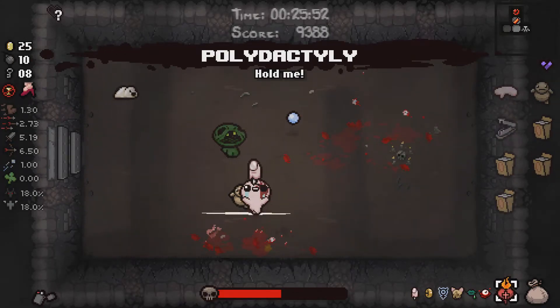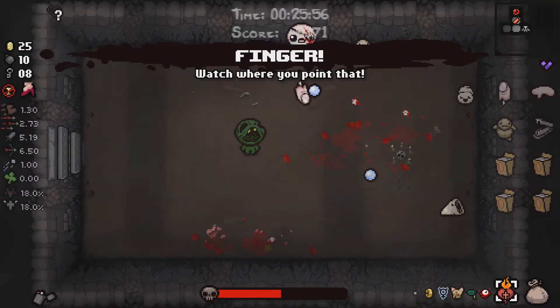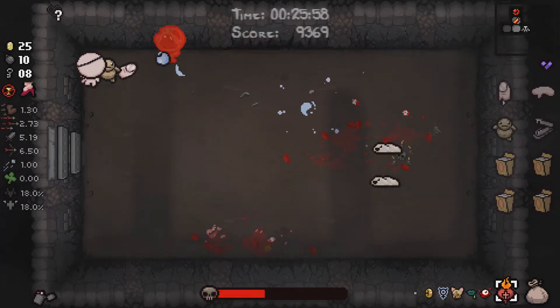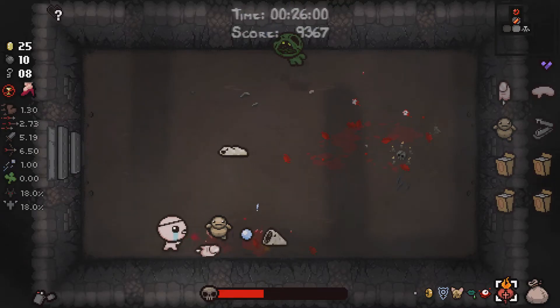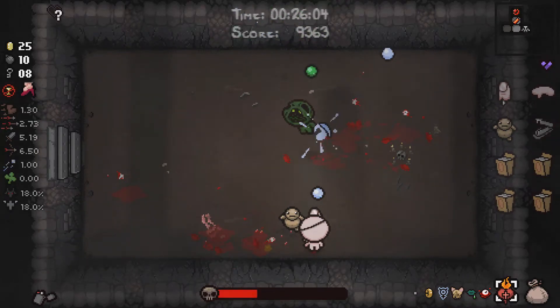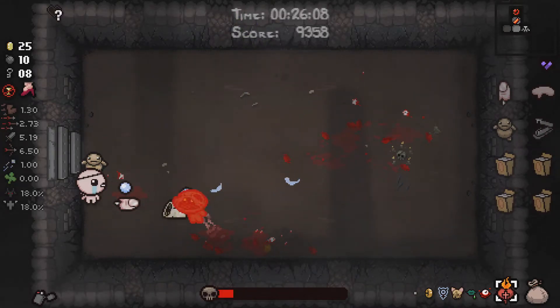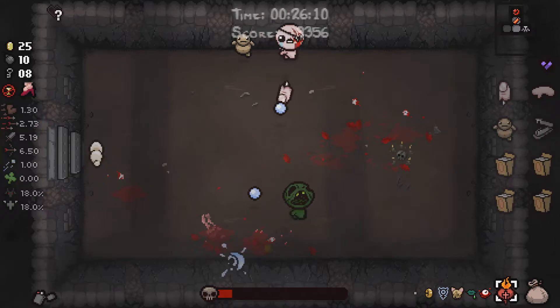Is that Polydactyl? Yeah. Oh, Finger — that's a bit better. Not useful for Mum though, so I'm going to use that now. There you go, now we're getting it. Unfortunately we had to use Stapler, but at least we still have Sacred Heart and Proptosis. As long as I can keep those two, I'm doing pretty good.